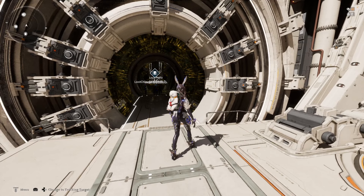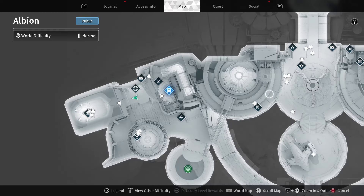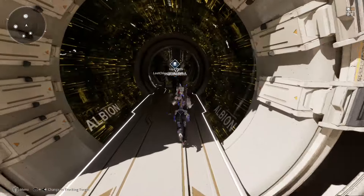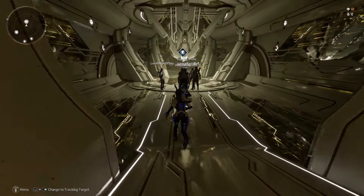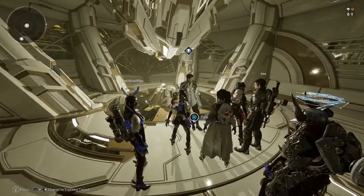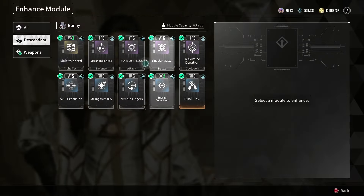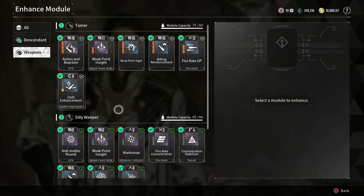So you're going to come over here — sorry, my game froze. Once you go over to Albany, you want to come all the way over here to the Modify Master. Head over and talk to him. This is also where you enhance your modules — for example, these are my enhanced ones for my weapon.